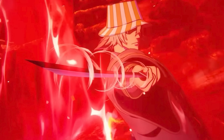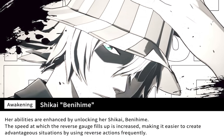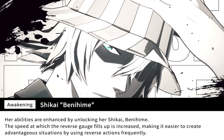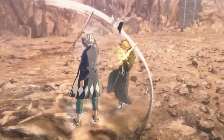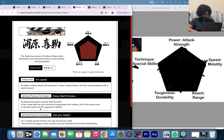Then he has his awakening, which is his Shikai Binahime — he just awakens it. His abilities are enhanced by unlocking his Shikai Binahime. The speed at which the reverse gauge fills up is increased, making it easier to create advantageous situations by using reverse actions frequently. We haven't really seen what reverse actions he has in particular, but we do see how it speeds up the combo strings. He gets a lot faster — very interesting character.